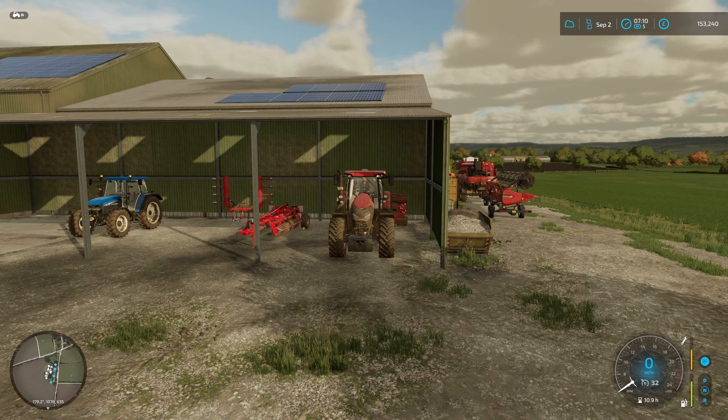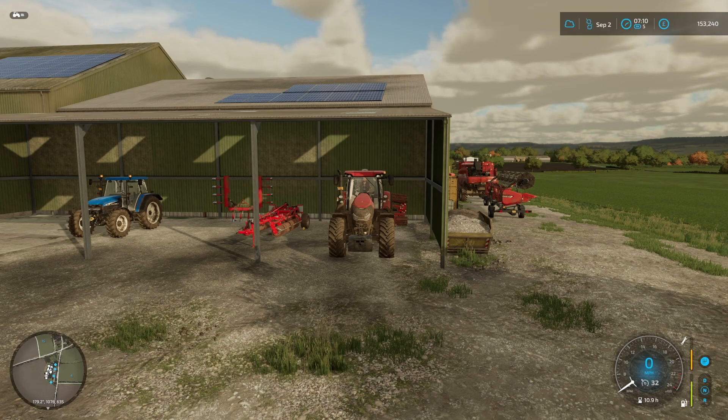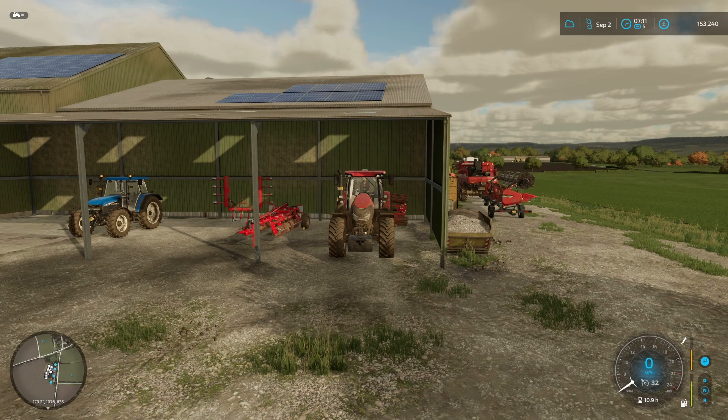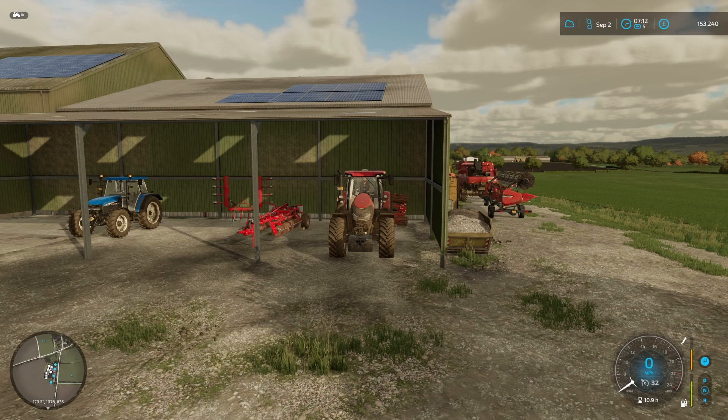Hello and welcome back to another episode of my Cams and Farm Let's Play. Hope you've all had a good week. Today we are doing a mismatch as usual. I need to get a sprayer to fertilize our grass fields, which is probably the most urgent thing to do. We also need to get some lime onto field 25, so we need to get a spreader. We might end up buying both, and then I'm looking at getting our cows this episode, which will involve some equipment as well.